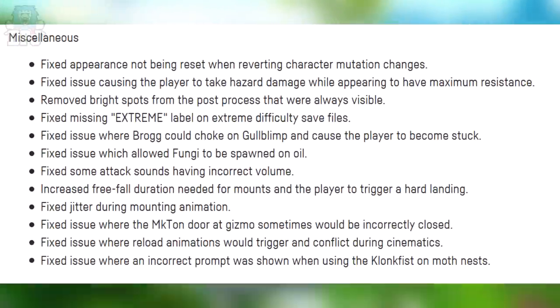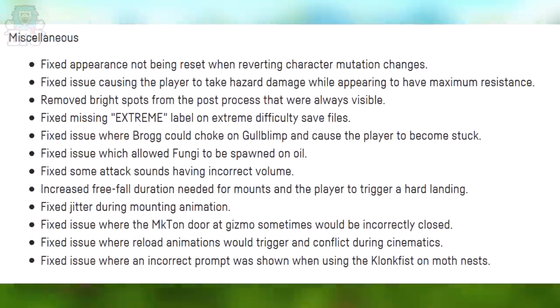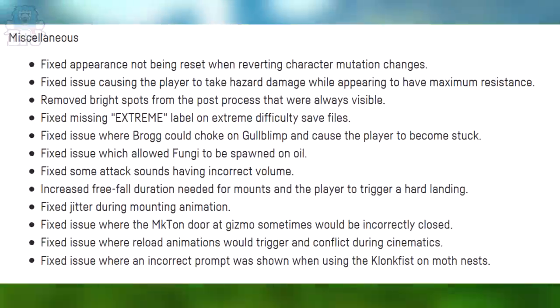Miscellaneous fixes: fixed appearance not being reset when reverting character mutation changes. Fixed issue causing the player to take hazard damage while appearing to have maximum resistance. Removed bright spots from the pulse process that were always visible. Fixed missing extreme label in extreme difficulty save files. Fixed issue where Brug could choke on Go Blimp and cause the player to become stuck. Fixed issue allowing Fungi to spawn on oil. Fixed some attack sounds having incorrect volume. Increased free fall duration needed for mounts and the player to trigger a hard landing. Fixed jitter during mounting animation. Fixed issue with the Mechton door at Gizmo sometimes being incorrectly closed. Fixed issue where reload animations would trigger and conflict during cinematics. Fixed issue where an incorrect prompt was shown when using Clunk Fist on Muff Nests.